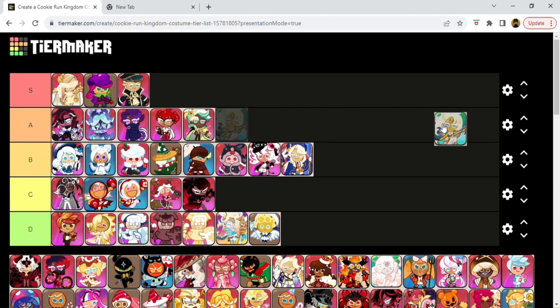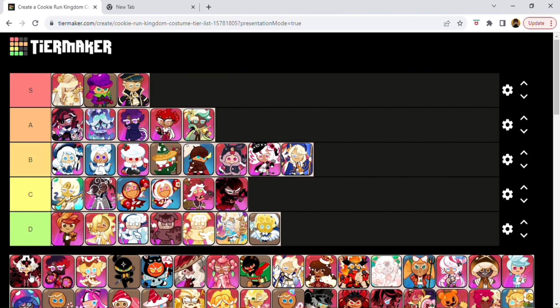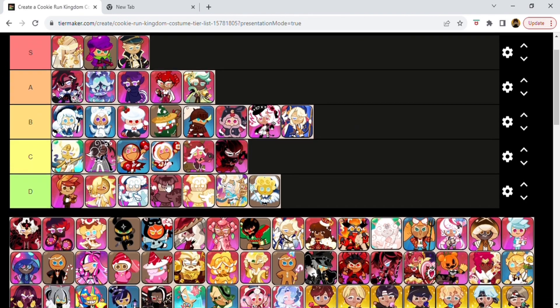Finally, our first legendary — this is one of the first legendary ones they did. This is Moonlight Cookie's legendary outfit. This is one of the better legendary ones. In the game it actually looks a lot better — a lot of the sprites look better in the game than the actual icons, but I couldn't do just the ones from the game because these are a good size for a tier list. I don't really care for this one though. I would probably give it an A or a B. I'd give it probably a C.